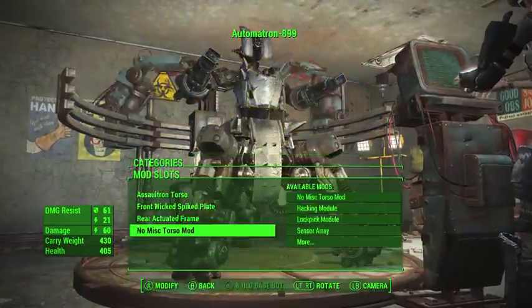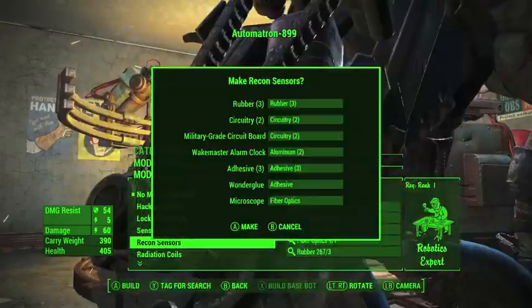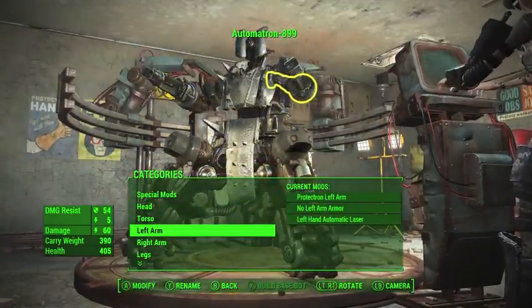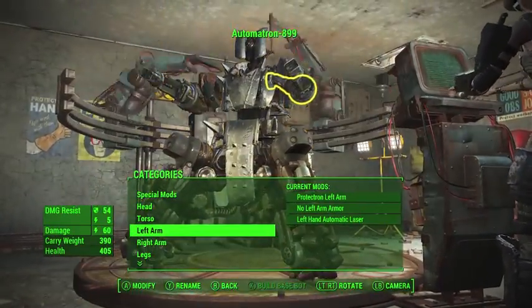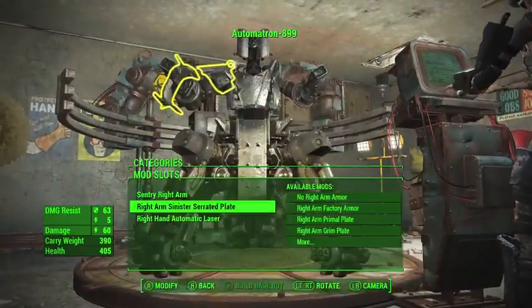And you have so many options — so many variety of mods. You can deck these things out for combat. You can make them fast. You can make them like a tank. You can make them a fast tank. You can set them up for ranged damage or close range damage.